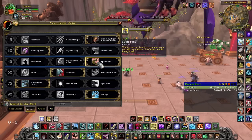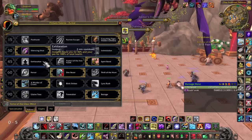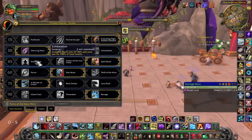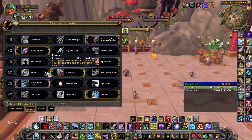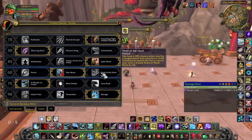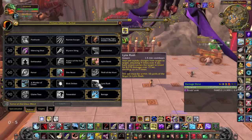Spirit Bond is your talent of choice for soloing by far. It keeps you alive and heals your pet too. Exhalation only offers a quarter of bad healing and I've never used it in soloing — even the pet heal isn't worth it. Aspect of the Iron Hawk is totally useless for soloing. For rank 4, take your usual DPS talent depending on your specialization and gameplay. Same goes for rank 5, although Blink Strikes can be useful in fights where you get stunned and you need your pet to do a lot of damage quickly.